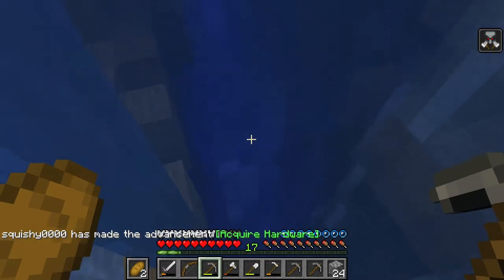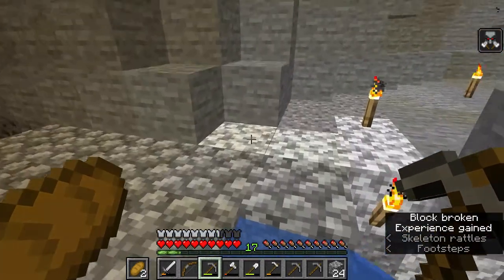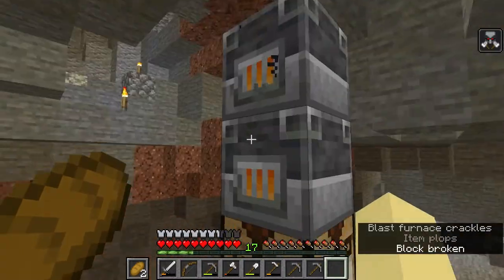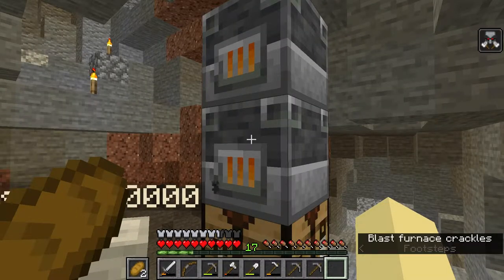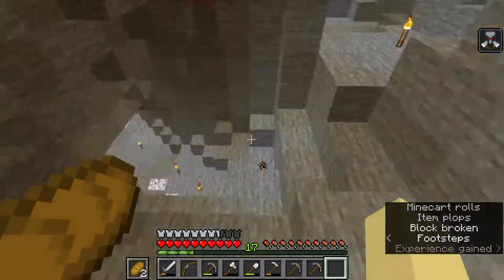I'm trying to find, oh, gold. That's good. But I want to smelt some of this iron. We have two blast furnaces. These are like twice as fast furnaces, but they can only smelt ores. They can't smelt food. So the smoker will do the same thing but for food only and not ores. So this is like the ore one. We're using blast furnaces.